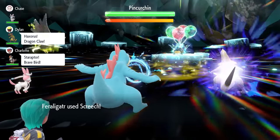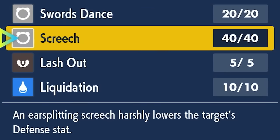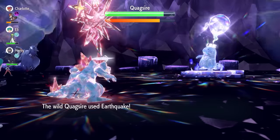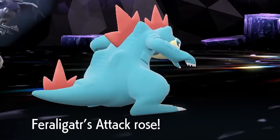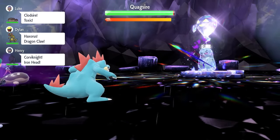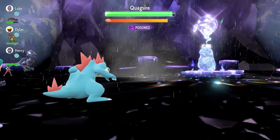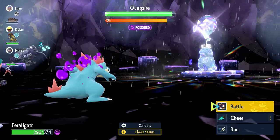Feraligatr also has good setup options. Screech lowers Defense by two stages, boosting its attack power against us. It gets Swords Dance to quickly boost Attack by two stages, and Dragon Dance to boost both Attack and Speed by one stage each use. Rain Dance may be used to power up those Water-type attacks. Outside of Metal Claw, it doesn't have much Steel-type coverage, which is the one detriment to bringing Fairy types.